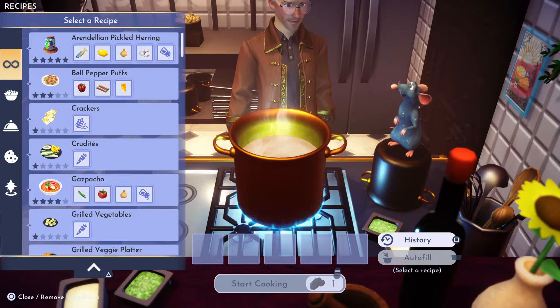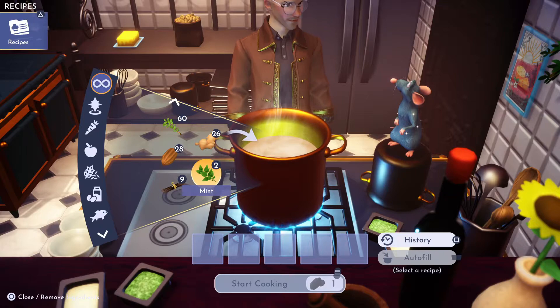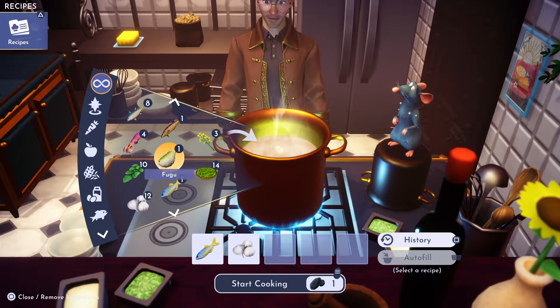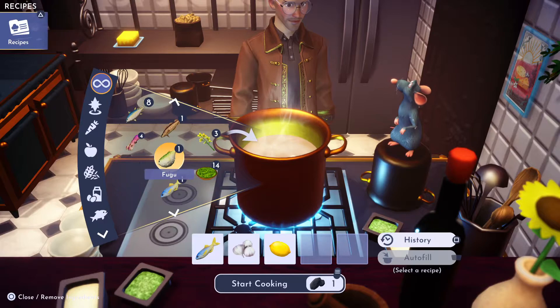So let's do that now — or we can just call the recipe if you want and auto-fill it, but we're gonna do it the other way. We're gonna do it manually. Let's see: we need herring, we need garlic, we need lemon, and any spice.